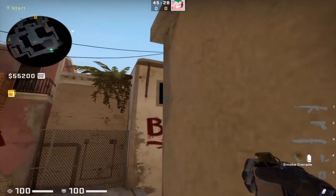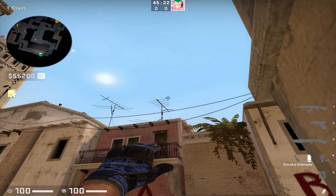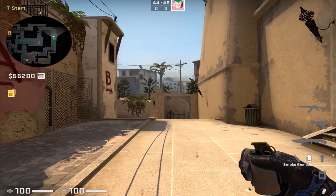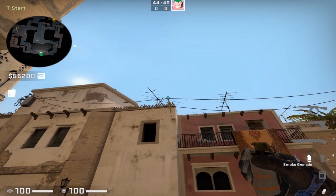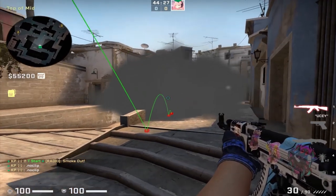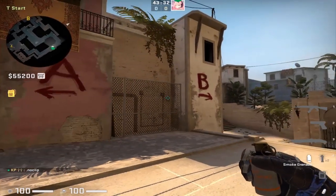Starting from T-spawn, first up: from the trash can, stand on top of it, put your crosshair right to the right side of this antenna, and this is just a simple left-click throw. This is the standard top mid smoke, helping your team get out mid and avoid offers peeking from bottom connector and from window. You can also throw this smoke from the corner of the staircase — place yourself there and put your crosshair on this wooden pole sticking out from the antenna, then left-click throw. Everyone should know this smoke.